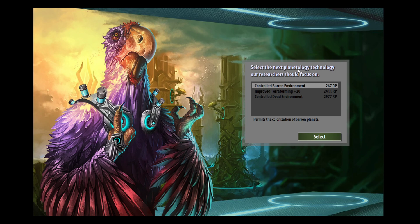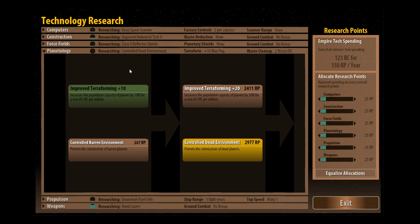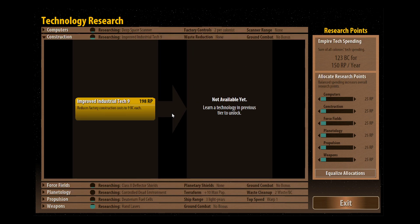It's asking us to select the next planetary technology. We've got control baron - that's no good to us. Improved terraforming plus 20 is the next level up from what we've just discovered, which is exceptionally useful. However I'm going to go for controlled dead because whilst it's more research points we have got some dead planets next to us and it's going to be essential to research those. In planetology we've moved up to tier two now and we've got access to some tier two techs.